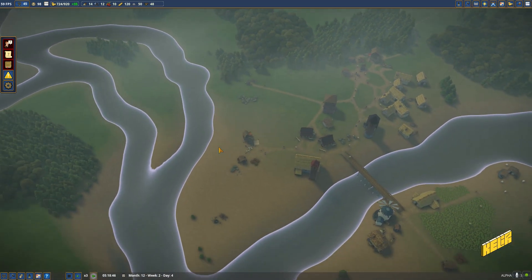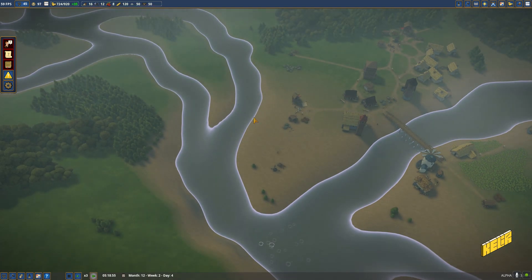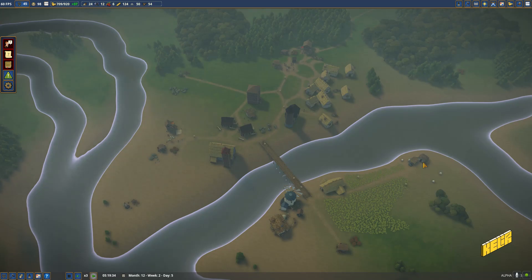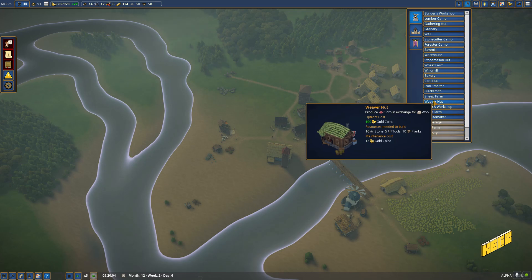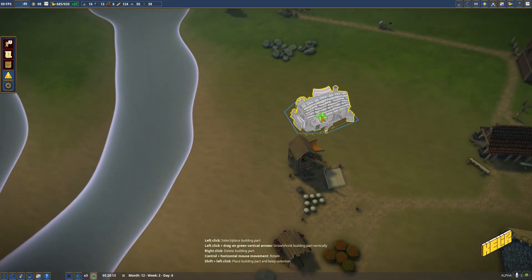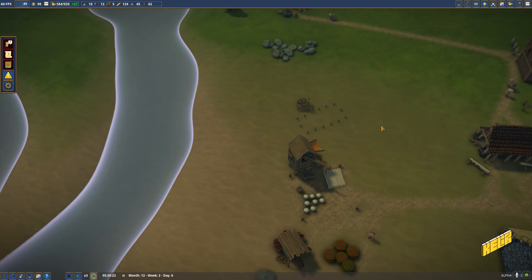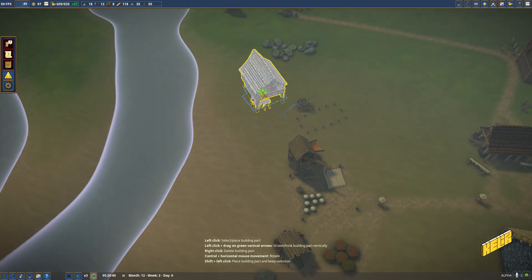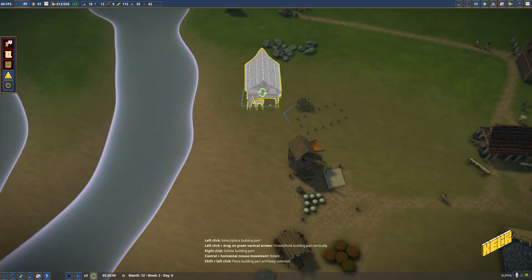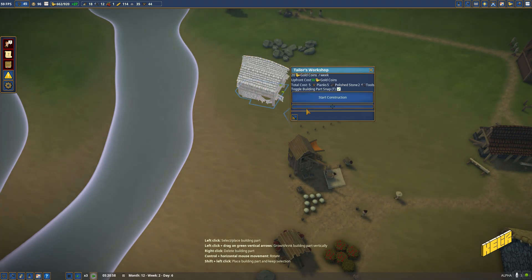We'll stockpile some gold for the time being - we are importing tools and will most definitely need money for that. Is the wool coming in? There's plenty of wool! Let's go get ourselves a weaver's hut over here and a tailor's workshop right behind it. That should be fine.